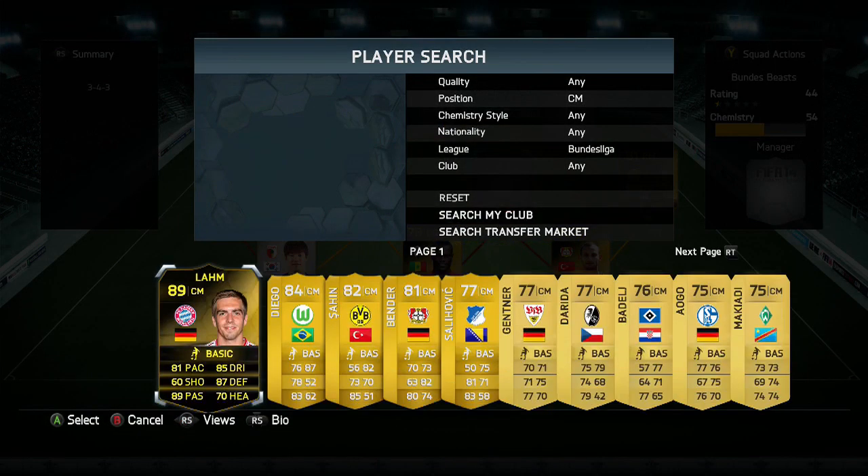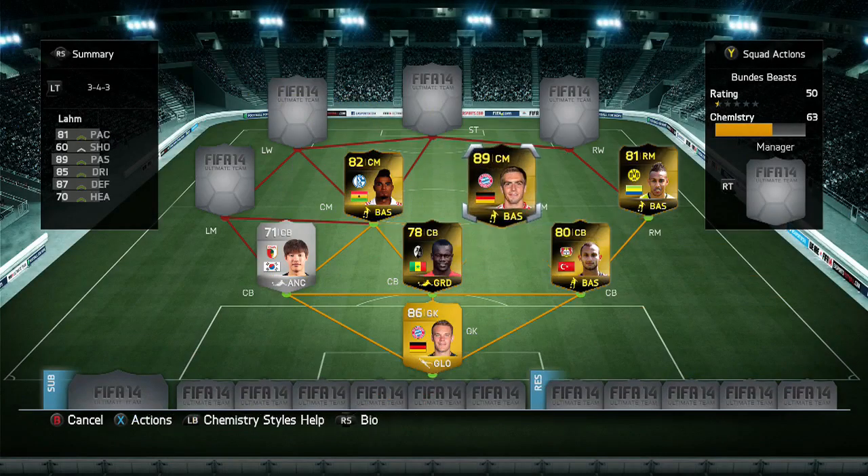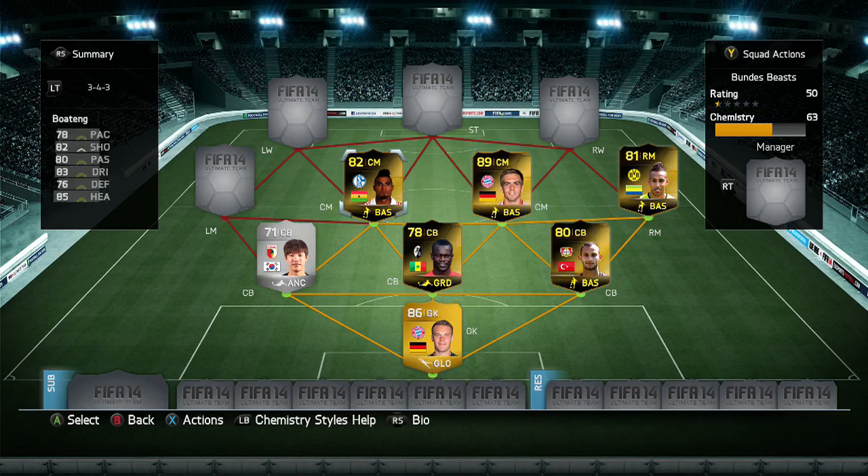Now we can move back to centre-mid, and we are going to be putting Philipp Lahm in. 89 rating overall - you can see he starts off as a CDM. This is his second in-form, coming in at around about the 237,000 coin mark, so he is quite expensive. He's actually decent in the centre-mid position. He does come forward a bit, which may leave you exposed at the back, but that's to be expected with pretty much any of these teams because they're so based around the attack, and the attack is always the most expensive bit.